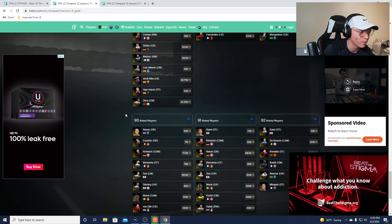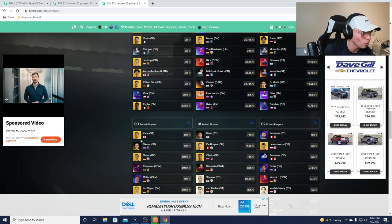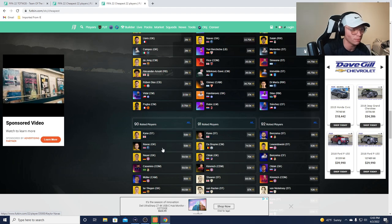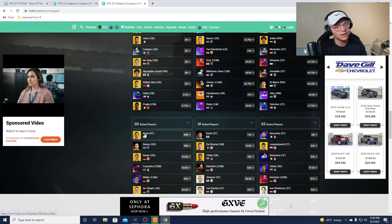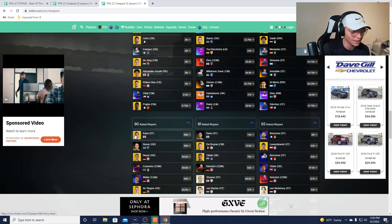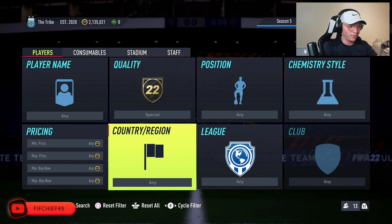One card I'm a big fan of is Taylor Navas. He's 12k cheaper than the next 90-rated inform. He's a usable card with good links, and looking at gold 90-rated cards, he's the cheapest 90-rated card on the market, joint with Harry Kane — and he's a Team of the Week. That just seems like a no-brainer to me. I love Taylor Navas as an investment.